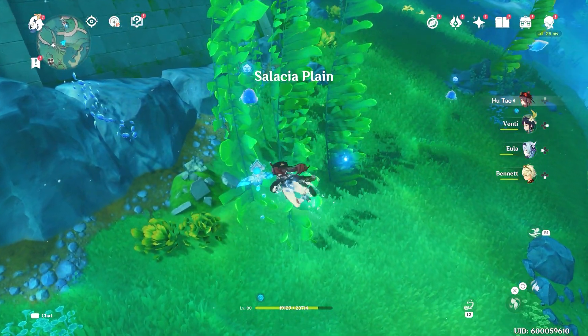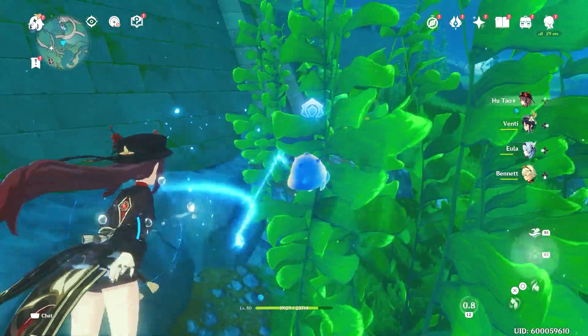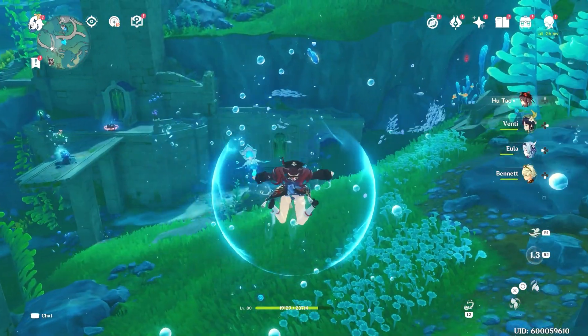The first thing you need to do is find one of the enemies that has the little hydro element above it. Not all of them have the smash — some of them have bubbles. Hold L2 to absorb the power, and then you'll get this ability right there.